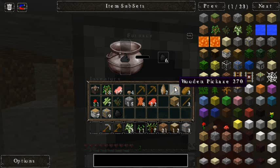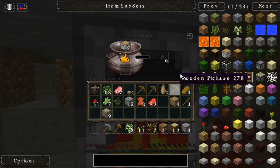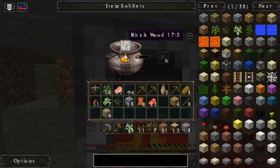Two little chicken wings left — that's what I'm going to start calling my hunger: chicken wings. That works! Let's go ahead and throw this piece of coal in and smelt up those seven pieces of birch.